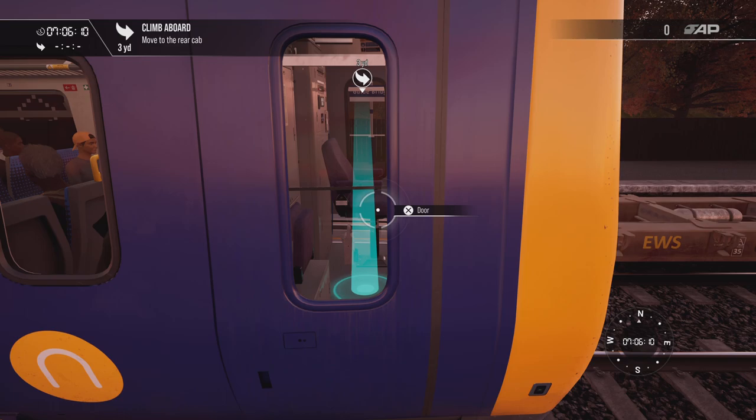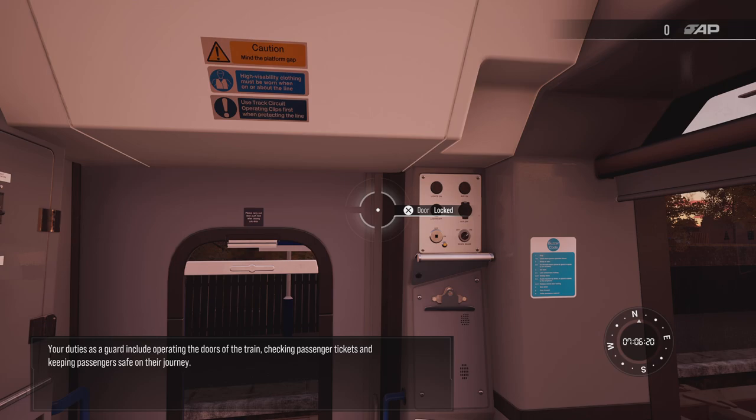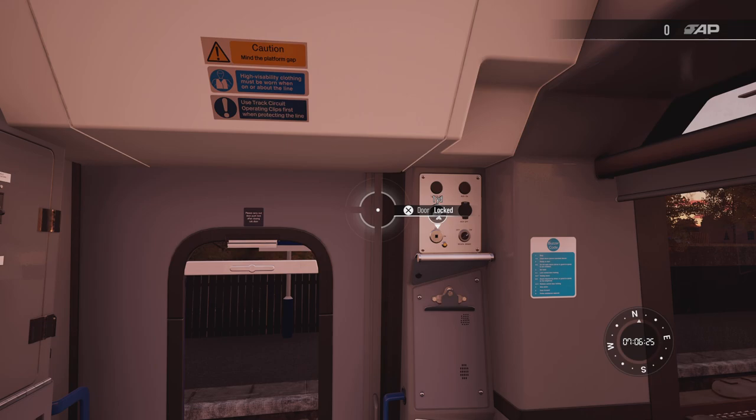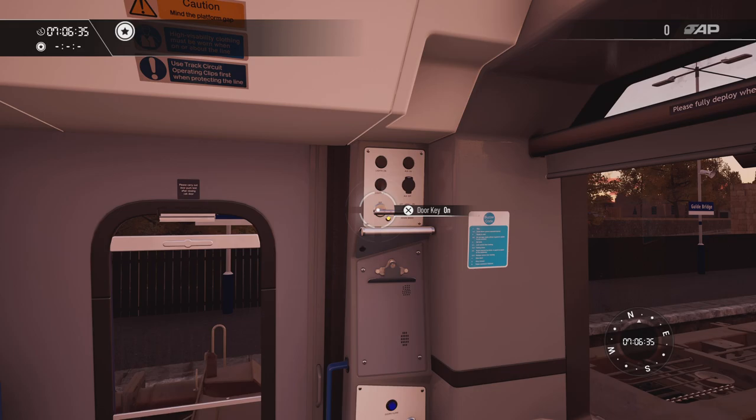We'll set ourselves up. Your duties as guard include operating the doors, checking passengers' tickets, and keeping passengers safe on their journeys. First of all, we put the T key into the DKS — the guard door control. We've done that. Now we're going to go onto the platform and have a little look.